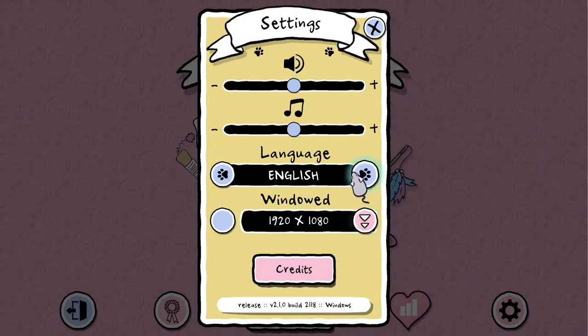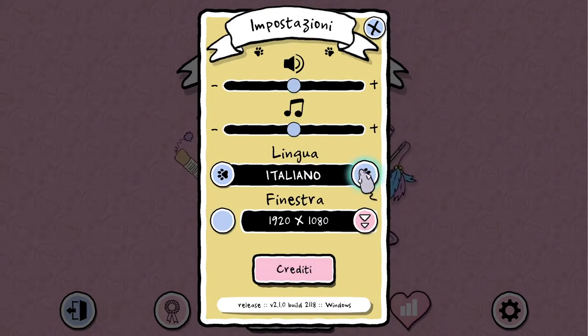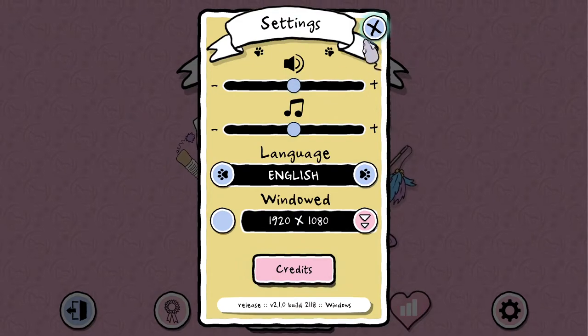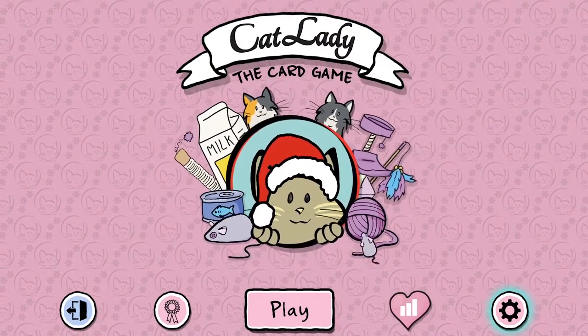I'll show you the settings — there's not a whole lot here. You can make it windowed or full screen and change the resolution. You can adjust the sound separately and change the language to German, Italian, French — there's quite a lot of languages in here. Wow, that's actually pretty impressive. This is a mouse-only game as far as I can tell.